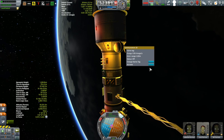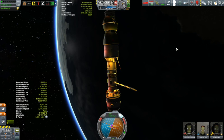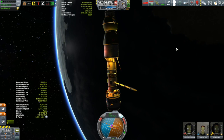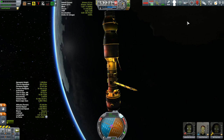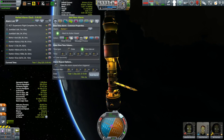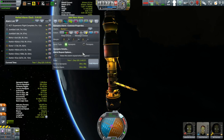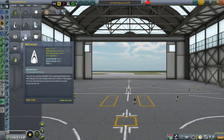These two aerobraking passes brought my apoapsis down to about 1,300 kilometers and the orbital period is now down to about an hour and 20 minutes. It's going to take one or two more passes before I'm ready to rendezvous with the space station. But in the meantime, supersonic flight research is just about completed, so I think this is a good opportunity for a bit of a diversion.